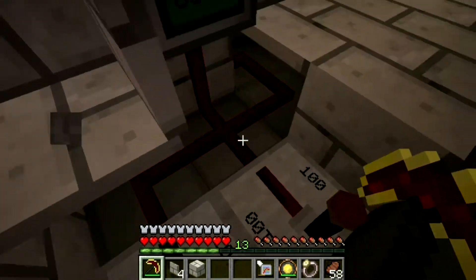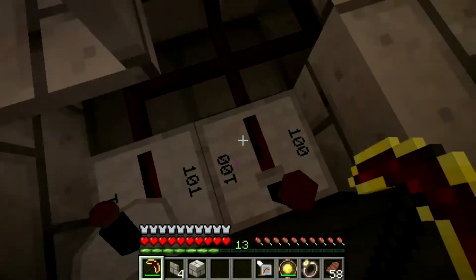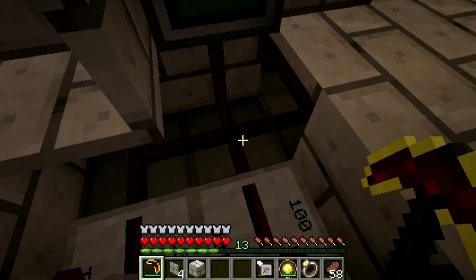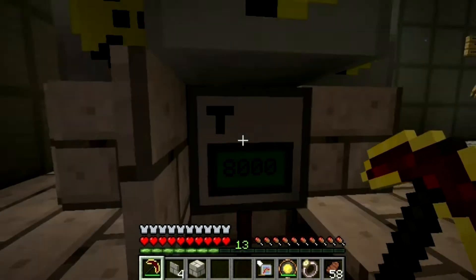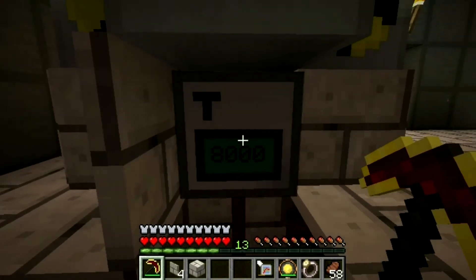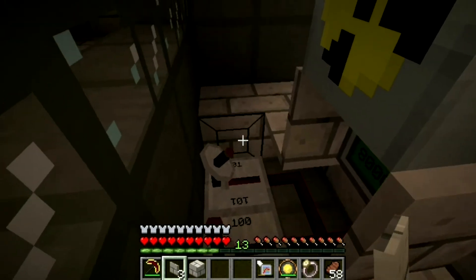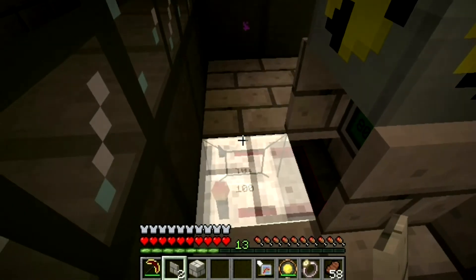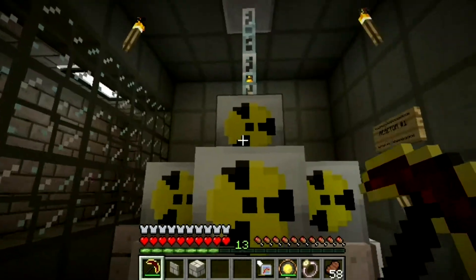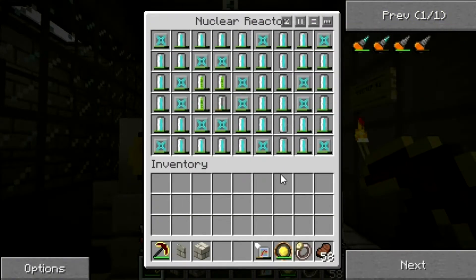To transfer redstone signals I've used a redstone receiver and redstone emitter to control the start and stop of the reactor. And if my ComputerCraft program should fail, I have installed extra measurements — you're never perfect. And I'm using this setup. I really like this setup.